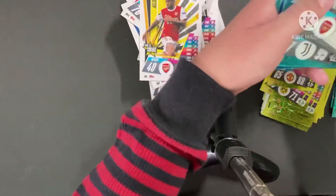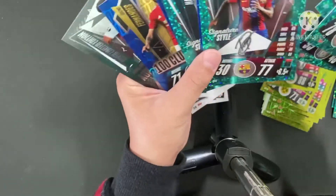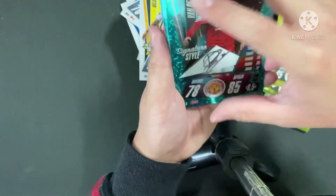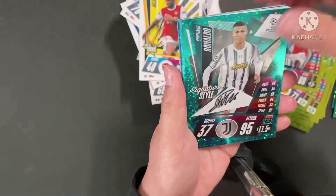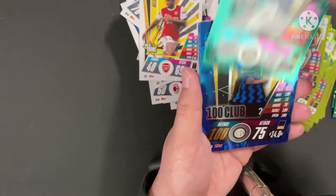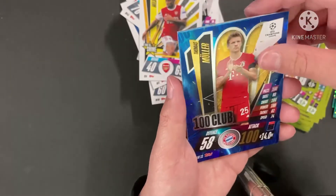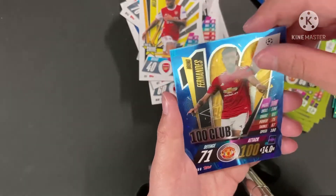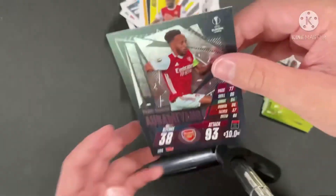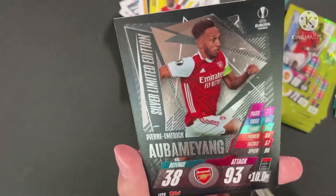What an opening! Let's recap what we got. We have Van de Beek Signature Style, Ronaldo Signature Style, Van Dyke Signature Style, Fatty Signature Style, Hakimi Signature Style — and onto the shiny inserts: Hakimi 100 Club from the first pack, Muller 100 Club, Fernandes 100 Club, and Silver Aubameyang as a limited edition. That's it for today's video, hope you like, comment, and subscribe — we will see you guys later, bye!